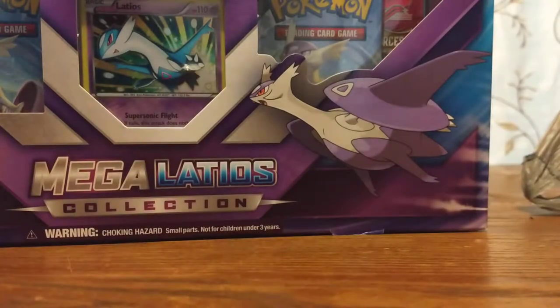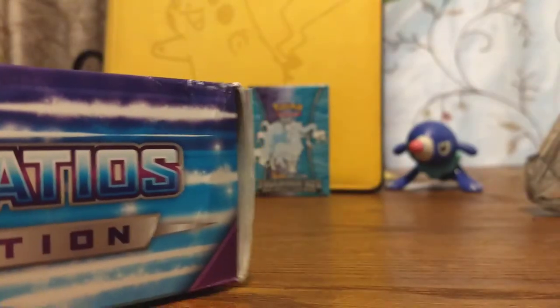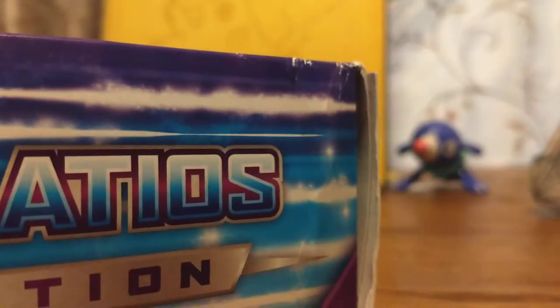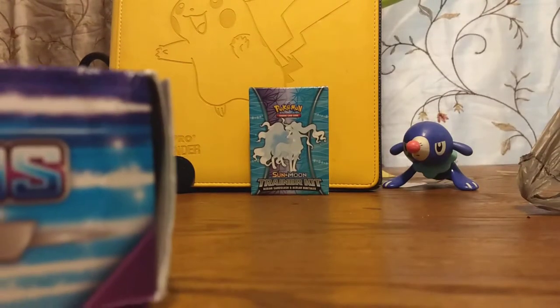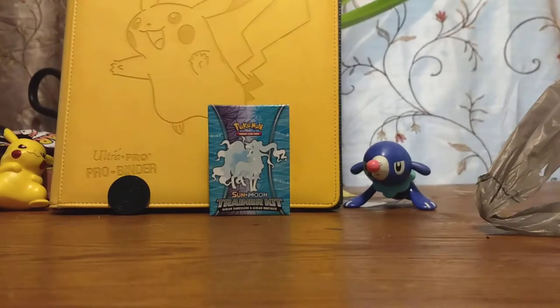We got the Mega Latios collection. I've seen everybody opening the Megas — Kangaskhan, the Dragonite, the Flygon, the Mega Latios — it's all because of clearance. They're on sale because everybody's trying to get rid of all the EX stuff. There was a Mega Tyranitar thing I wanted to get, but it's still not on clearance. And also the Nature's a GX thing just came out like two or three days ago. This doesn't come with an EX card, it comes with a holo card, but it comes with a figure, so it's kind of worth it.